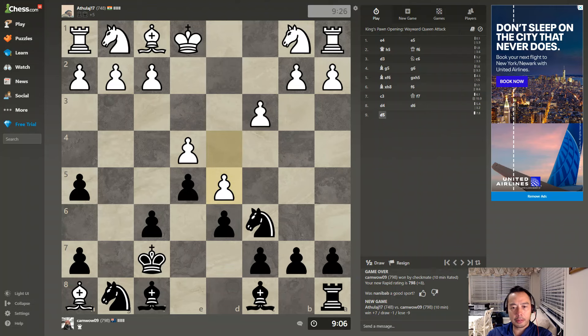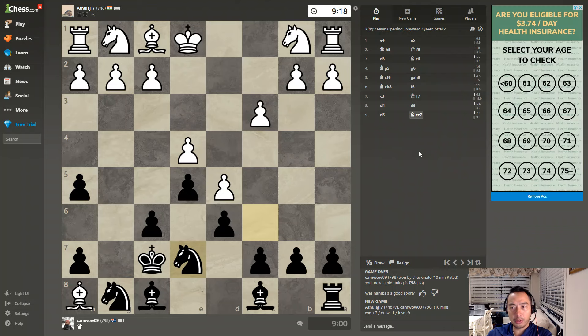Okay, that's a pretty good move — attacking my horse. I'm going to play it safe. I'm going to move my horse to E7. The right-hand side is pretty much a log of all the moves.